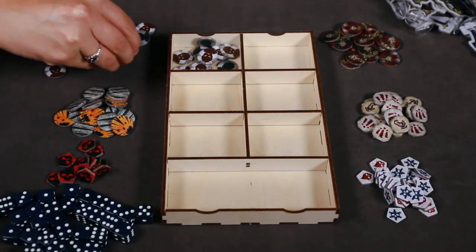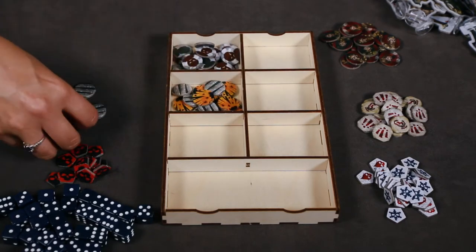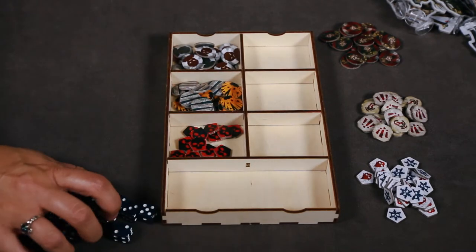One token tray is used to hold the helpless survivor tokens, barricade tokens, despair tokens, action dice, first player tokens, noise tokens, and wound tokens.